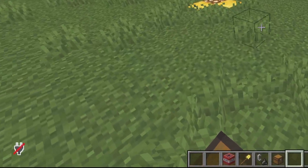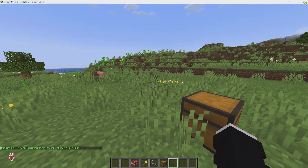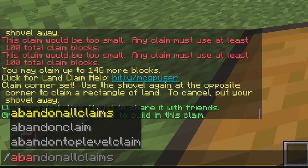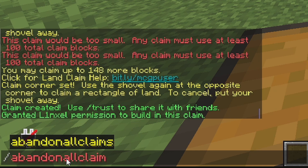If I want to trust a player, I can do slash trust linksl, and that will grant linksl permission to build in this claim. I can also abandon the claim with slash abandon claim, which will delete the one that I'm standing in.